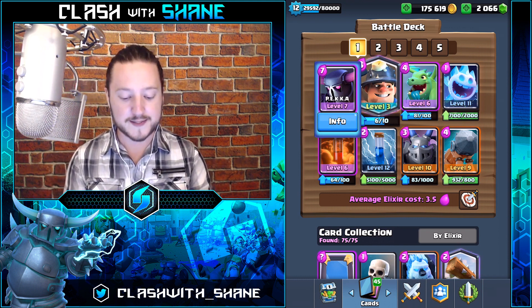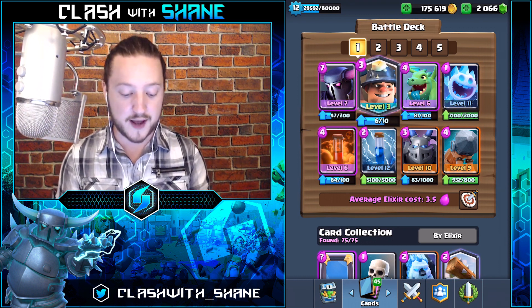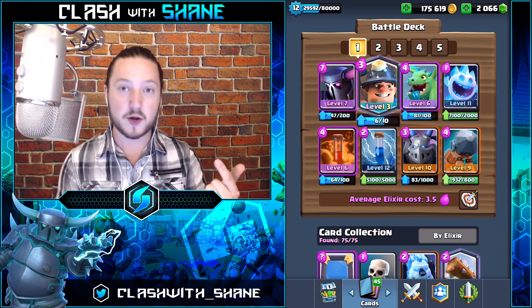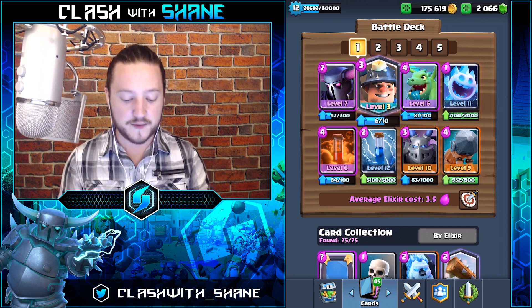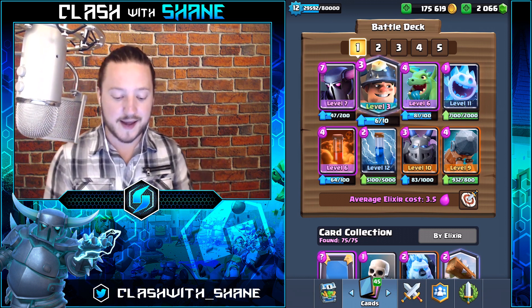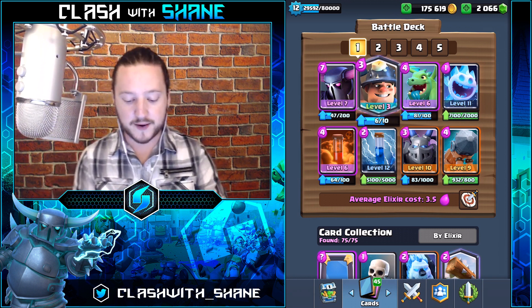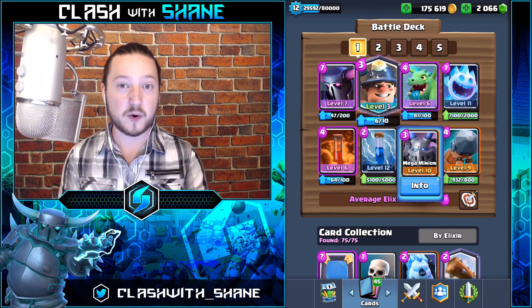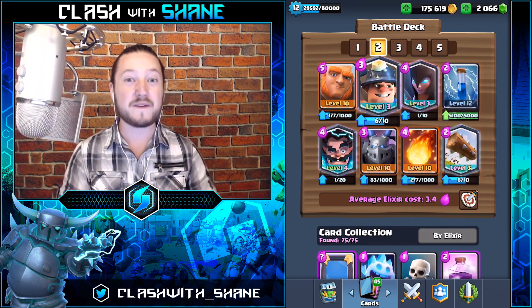The first deck is a Pekka Miner control deck. This deck is very good especially on ladder because it does so well against all those heavier beatdown decks like RG decks, Golem decks, and Giant decks, and it does decently against Hog Rider decks. The only weakness I would say this deck has is against air decks like Balloon decks and Lava Hound decks, because you only really have two defensive cards for air defense.